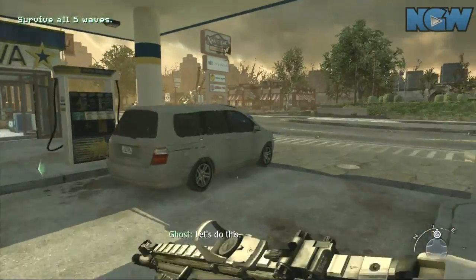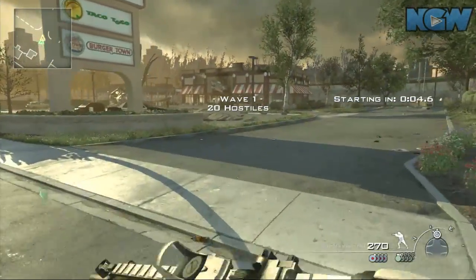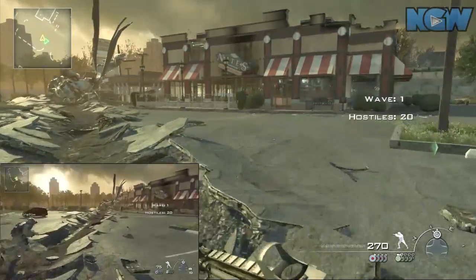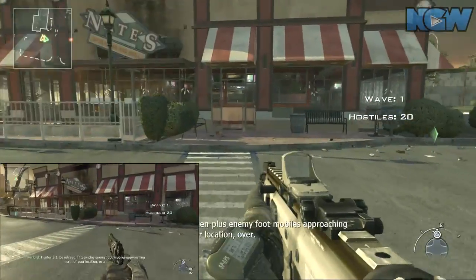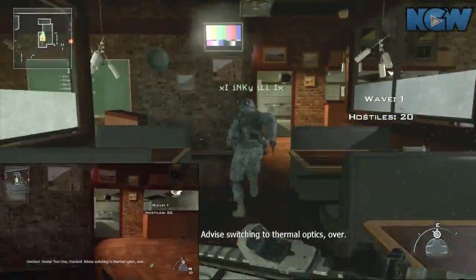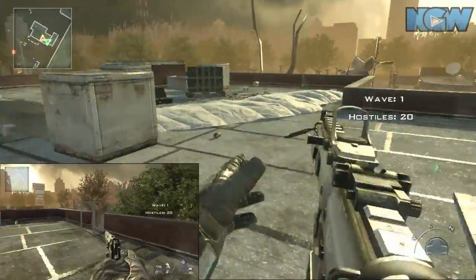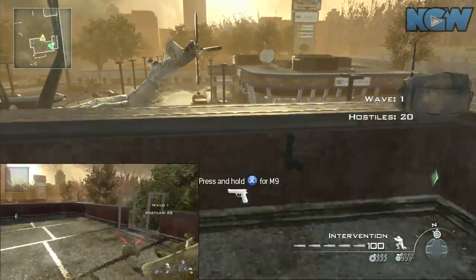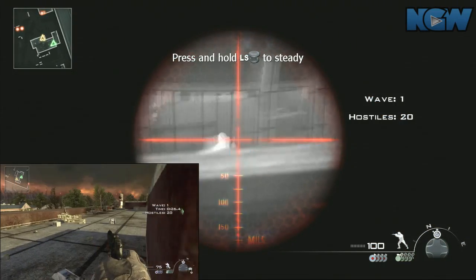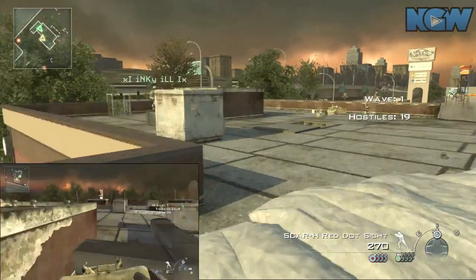Homeland Security level for Modern Warfare 2 Spec Ops veteran difficulty. The plan here is there's five waves of guys on veteran difficulty. Right now we're running to the top of this building, holding off the first wave, and killing all but one of the final guys. The reason we're doing this is because there is a turret on the roof of this building.